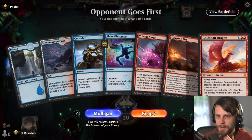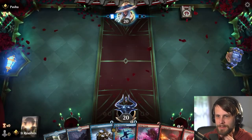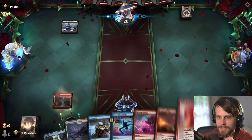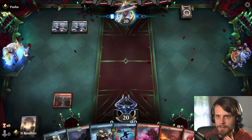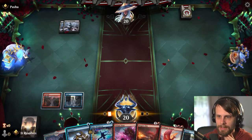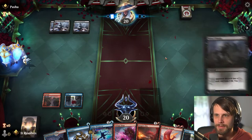Alright guys, here we are for game number one. How do we feel about this hand? I'm actually okay with it — we can lead with this. Let's play the island next turn; we've got Make Disappear available plus a number of other spells. We'll see what the opponent looks to be up to here. The Snow-Covered Swamp leads me to believe a Blood on the Snow deck. Let's just go ahead and counter that — looks like discard, which is going to be a little annoying for sure.